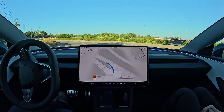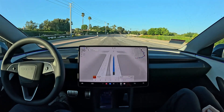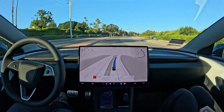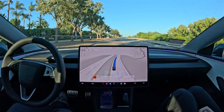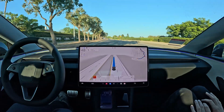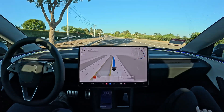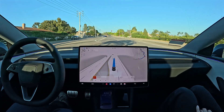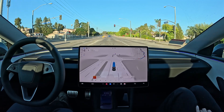We got an unprotected left — very good speed there, not going too slowly, going about three miles an hour over the speed limit, which is about right. This is on the assertive profile. Of course, you could set it to average or chill and it would speed less and make less lane changes.